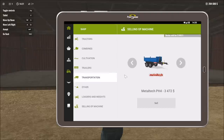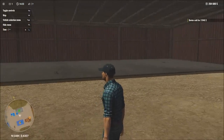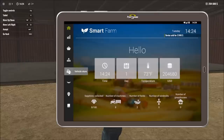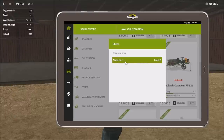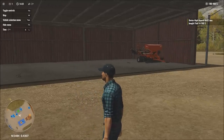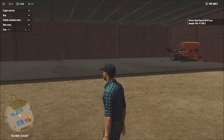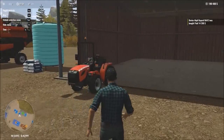Now we have plenty of space available in the shed. Going into the vehicle store, we buy the combined drill implement we were after, directing it to shed number one which has five slots free. Now we have our small tractor, which will be useful for lighter activities.